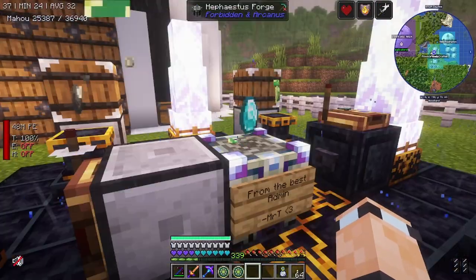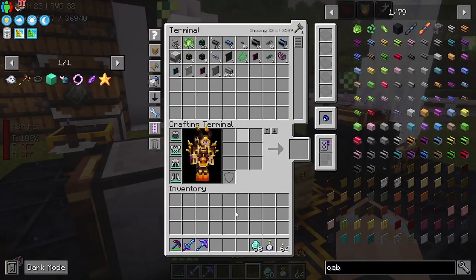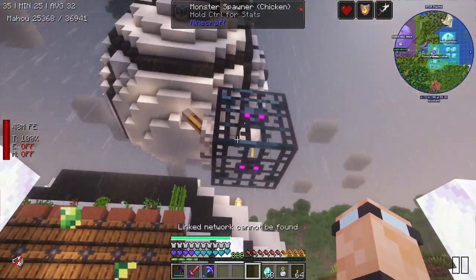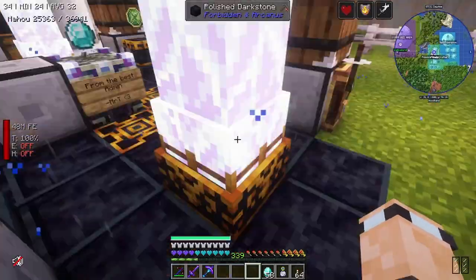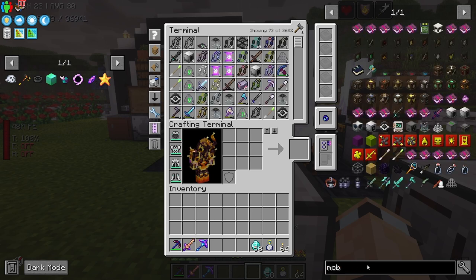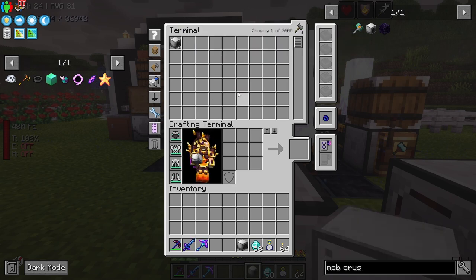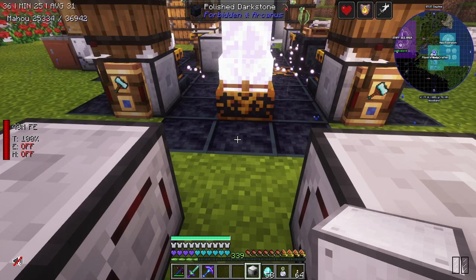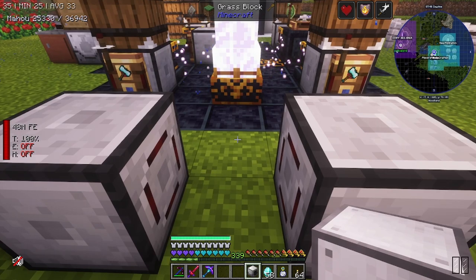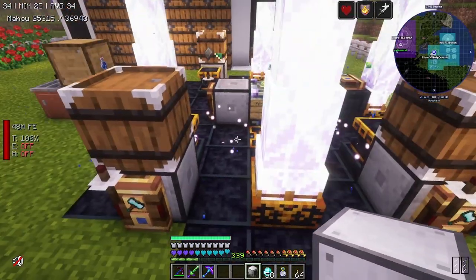The thing that's annoying is I don't have my hammer anymore — that's how I used to kill all the chickens. I had a bit of a brainwave: mob crusher. I wonder if the mob crusher would do it — are they dying or are they just being deleted? That is the question, isn't it. So if I have a mob crusher and turn this on when the chickens go away, does it count?